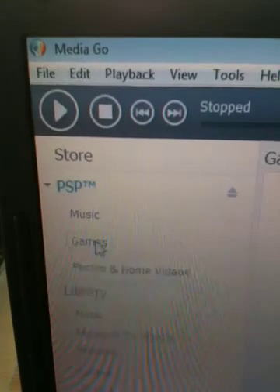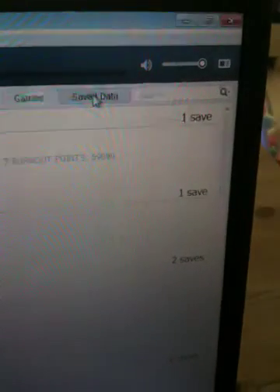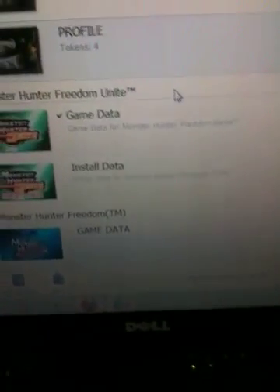So I'm going to go into Games. Here's a list of all your games. In the top corner we have Saved Data, which I've already pressed, and then we go down until you find Monster Hunter.